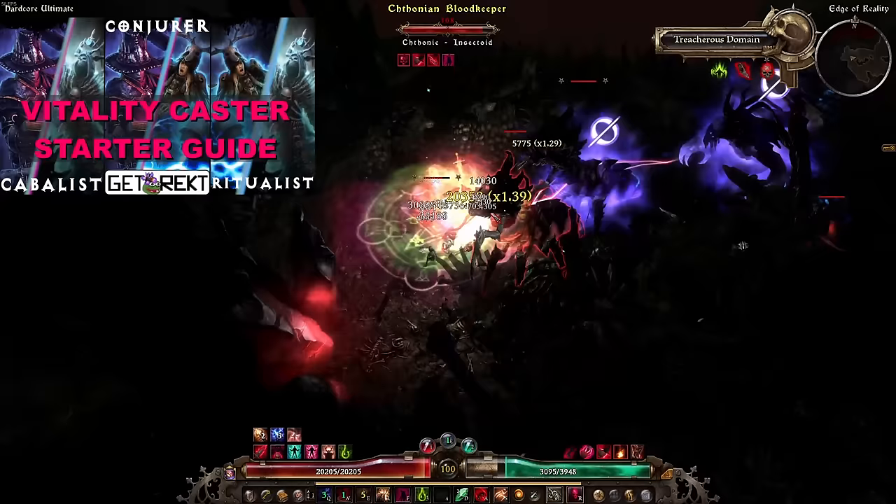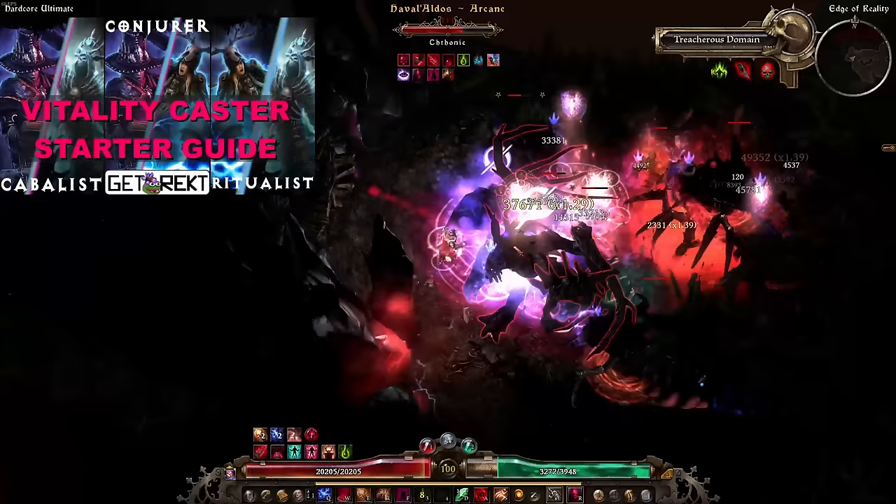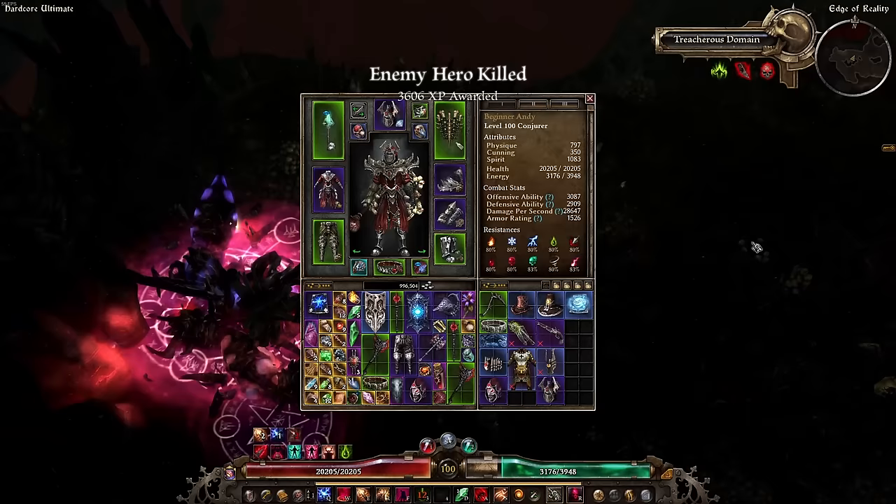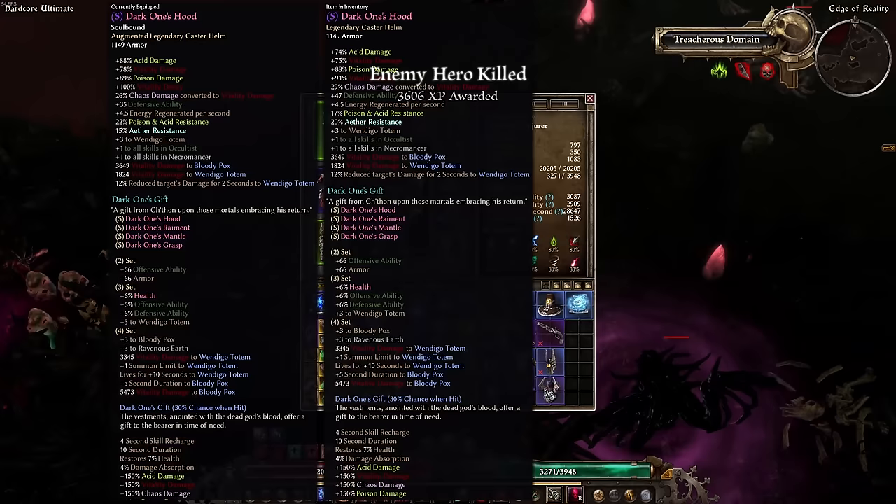First on the list are the Vitality Casters. Dark One Vitality Casters feature unparalleled leech, great AoE damage, ramping sacred target damage, and overall good tankiness, making these the best option for the face tank caster archetype. Conjurer, Ritualist, Cabalist, and Oppressor are all viable options, with Ritualist probably being the strongest in Patch 1.2 and Conjurer being my personal all-time favorite for hardcore.